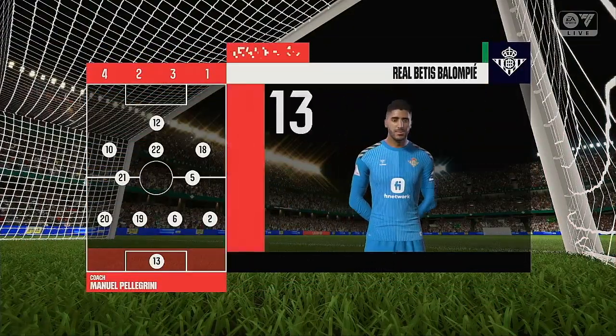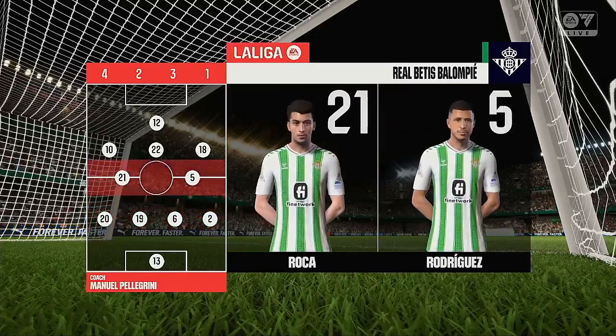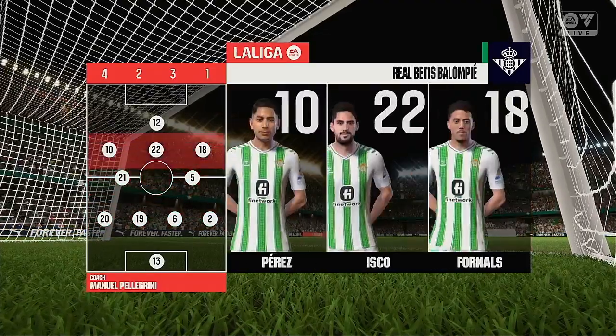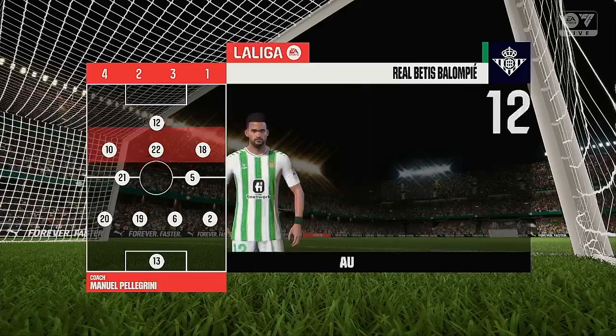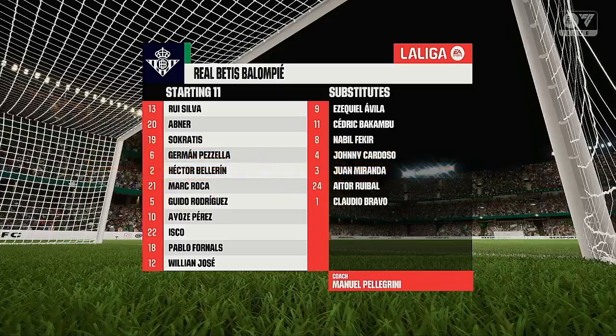Here's how Real Betis line up. It looks like a 4-2-3-1 when they're in possession, may go to a 4-5-1 when defending. The double pivot in midfield is key to protect the back line, but they also need to get forward to support the press. There's going to be plenty of threat from the wide midfielders too.